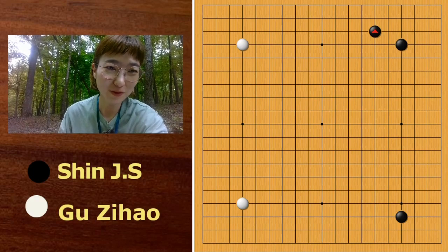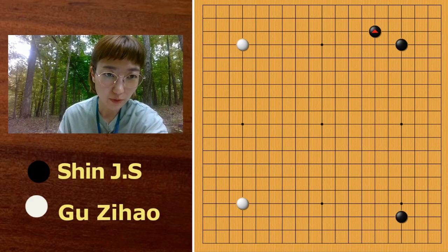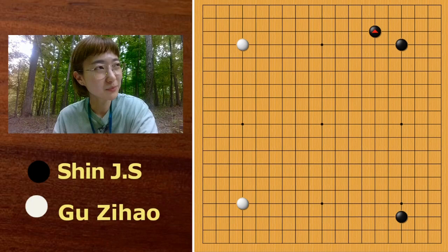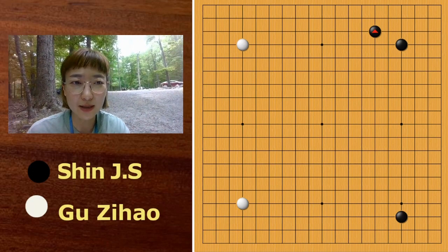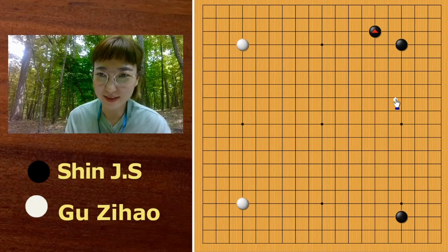Hello everyone! Today I'm going to introduce Game 2 of Lanka Cup Final Match. Shinjinsou has the black color, so it was hard because the komi is 7.5 points. I'm now in North Carolina, participating in the Burning Go Camp. My backside people are playing Go. Can you see? So let's start.